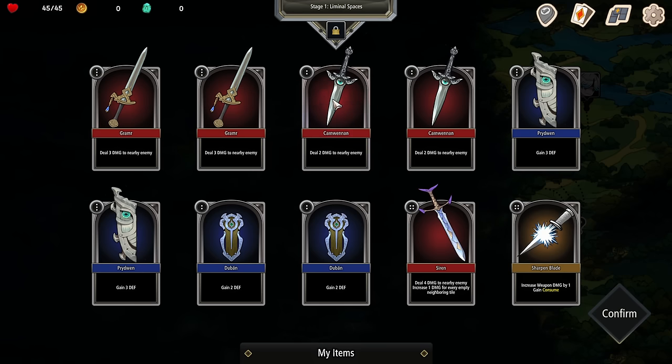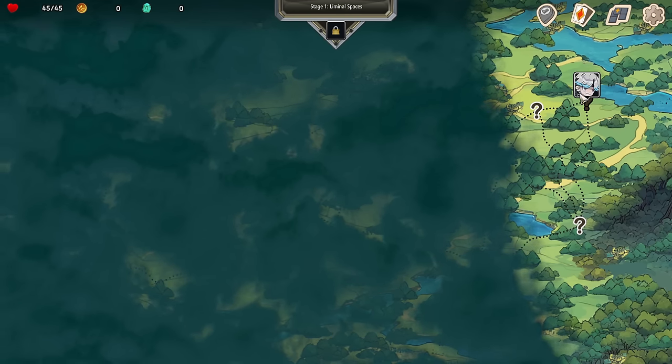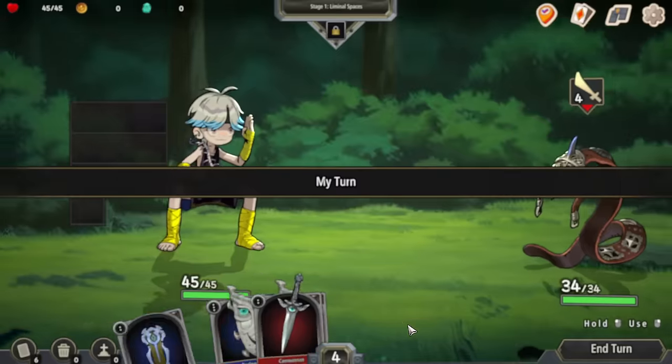This sword will do two damage to the enemy — you click and attack the guy. But it has to be in the inventory, and I'll show you that when we get into it. There's our inventory right now. We're going to go visit an event to start off with. This is all randomized.